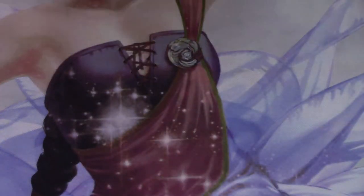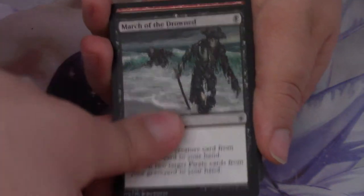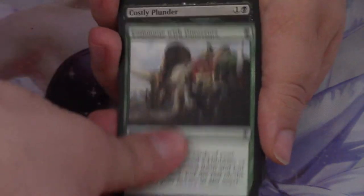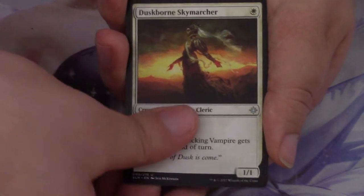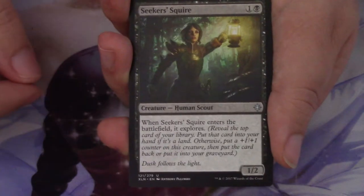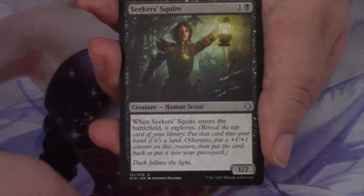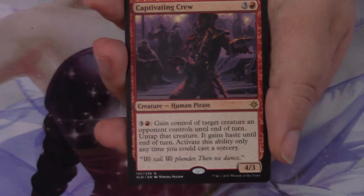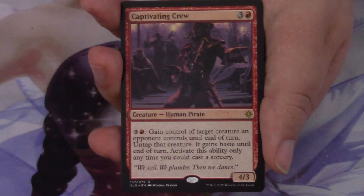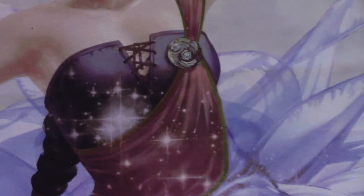We have one more Ixalan pack left. We have a Bishop Soldier, March of the Drowned, Depths of Desire, Commune with Dinosaurs, Costly Plunder, Headwater Sentries, Hierophant's Chalice, Territorial Hammerskull, Direfleet Interloper. Duskborn Skymarcher is the first uncommon, Lookout's Dispersal is the second, and Seeker's Squire is the third. Our rare or mythic in this pack is a Captivating Crew — a really good card, not super valuable in comparison to the other things we've gotten, but I like this card a lot. Behind it, just a Plains and a Merfolk token. So we petered out a little bit on Ixalan, but good god did we start off strong.